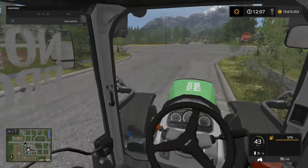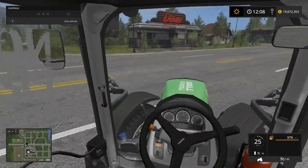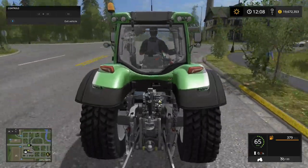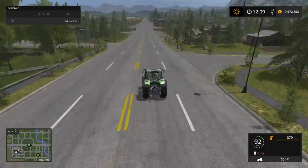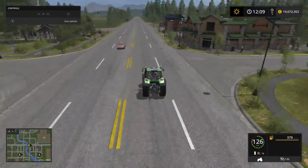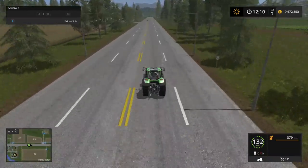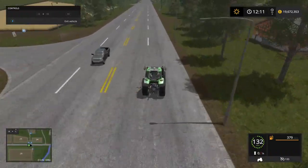Thank you all for joining me today — very nice to have you watching. We're gonna take this out for a spin, just get it up to max speed and see how fast this guy goes. This could come in very handy when you're transporting grain, logs and stuff, because it is the fastest vehicle in the game. All you have to do to download these mods is go to the mod section and just install it — it'll send it over to your queue for downloading.